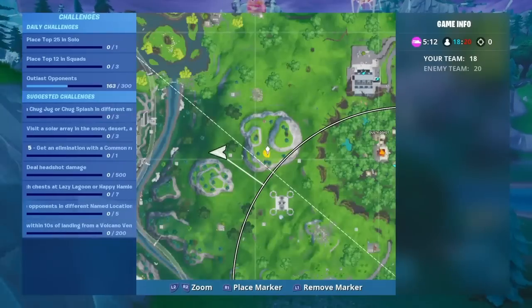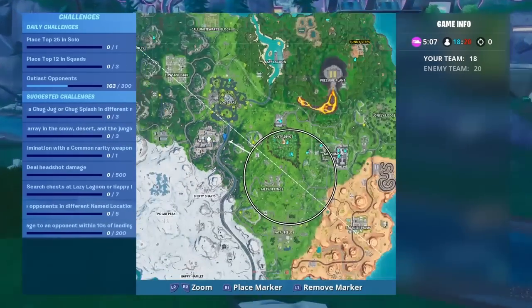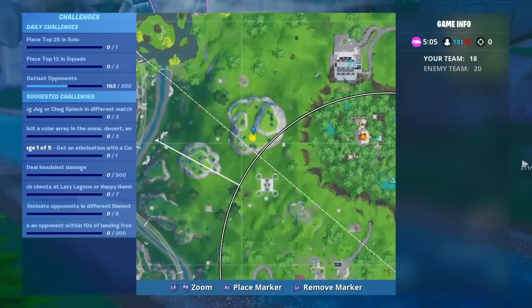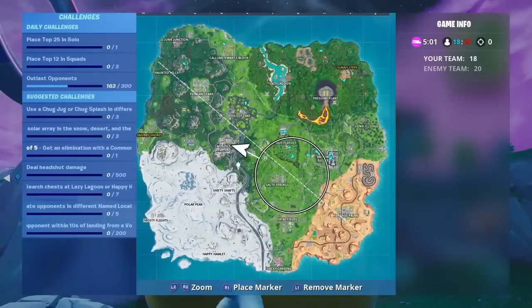The rubber ducky will be located right here on the map. Make sure you come over here — it's right next to Neo Tilted. There's the first location and that's the second location, so make sure you come to this rubber ducky like I have.